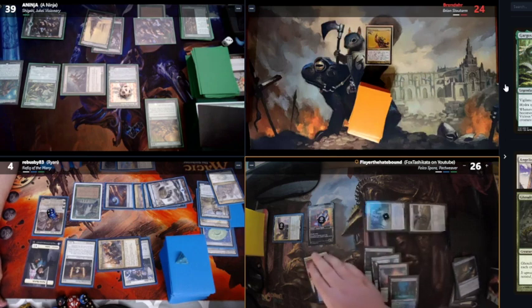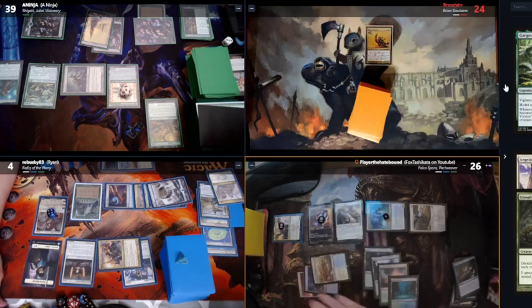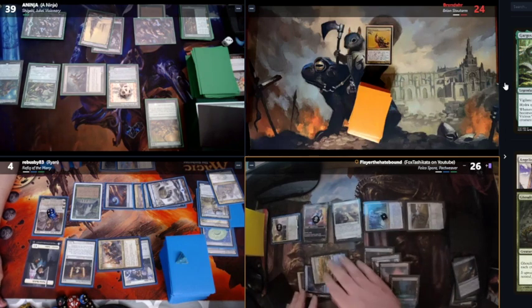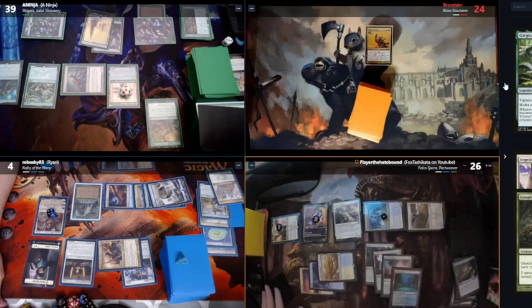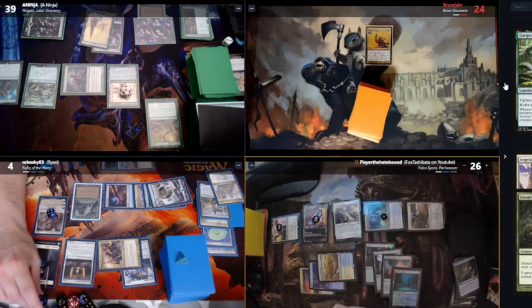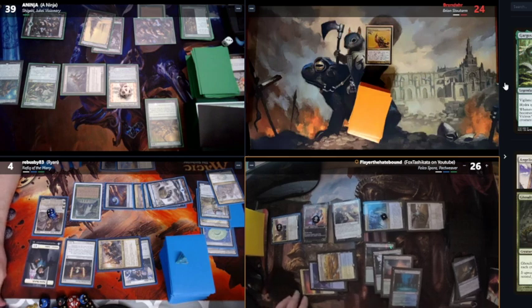Main phase two, I'll cast Orzhov Advocates. Beginning of my upkeep, each player may put up to two counters on a creature they control — if they do, that creature and all creatures they control can't attack. And I'll pass.